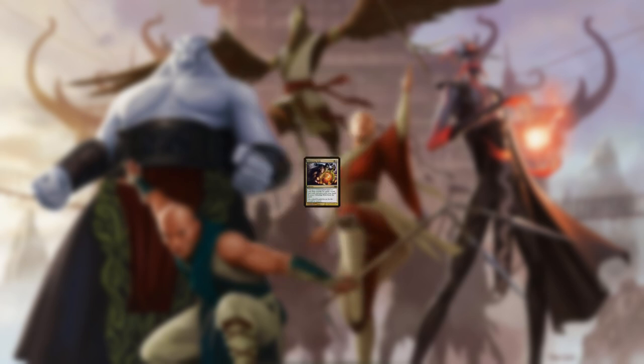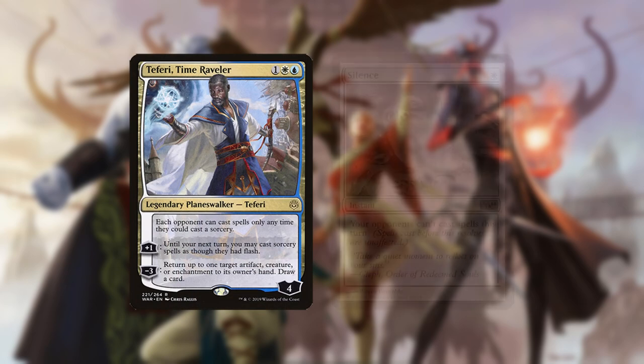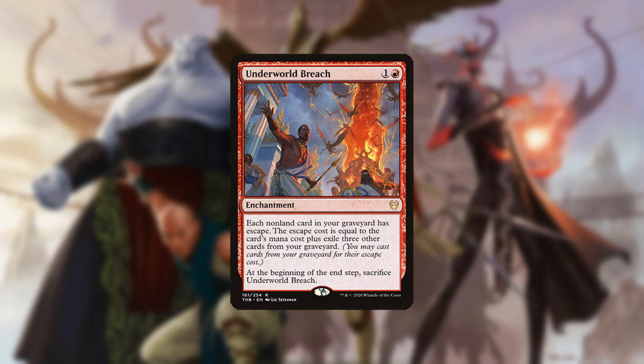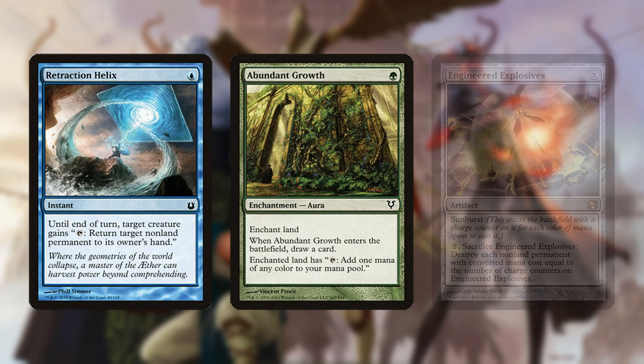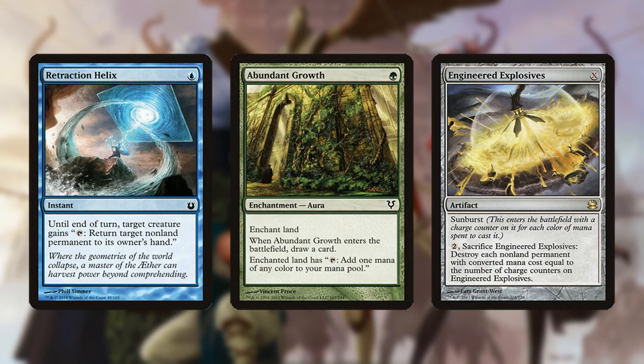Besides cantrips and creatures, the deck also plays a few protective cards for combo turns such as Thalia's Fairy and Silence. Other notable cards are Underworld Breach, which lets you rebuy already used spells or generate card advantage if you have sufficient mana, and Retraction Helix, which can be used to bounce cards like Abundant Growth or EE to continuously trigger Ascendancy.